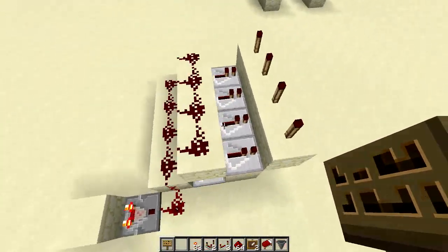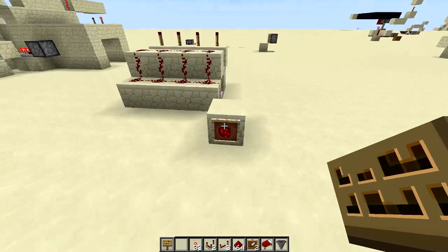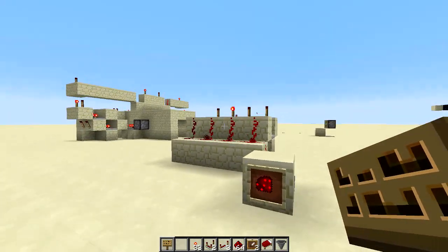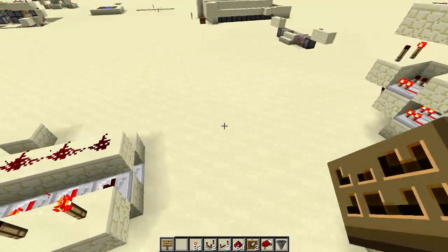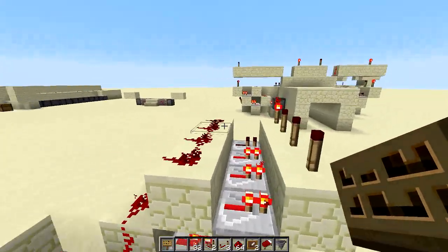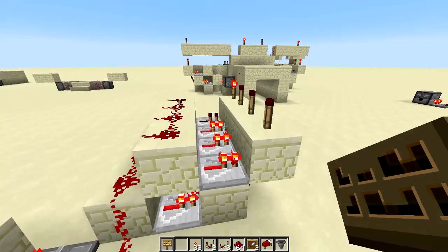This is pretty much what GenericB demonstrated in his video — this machine right here. If I click it once, the first torch will light up. If I click it twice, the second torch; third click, the third torch; and the fourth click, the fourth torch. This goes up to eight torches and then resets. This is the machine used in SethBling's Super Craft Brothers map for map selection.